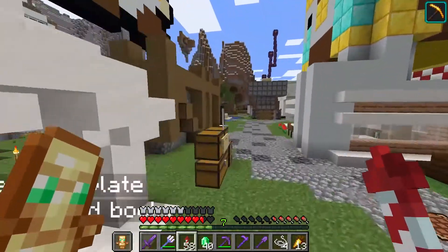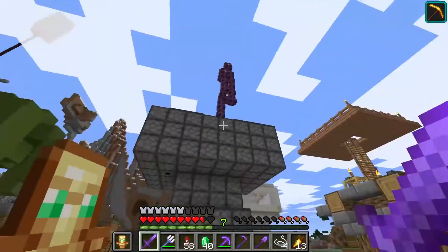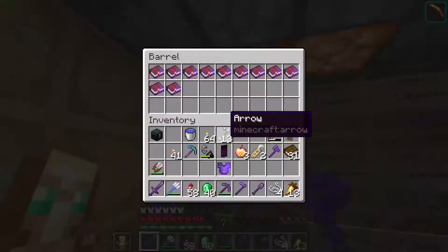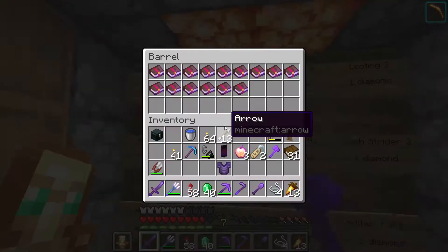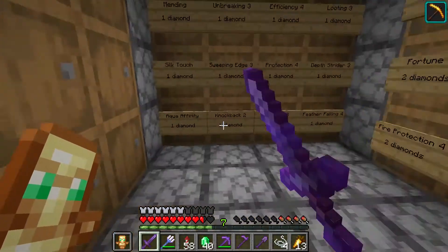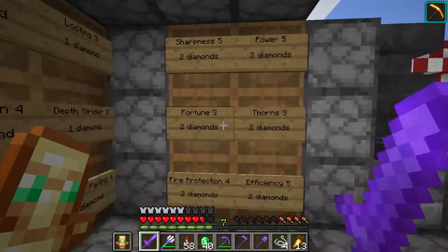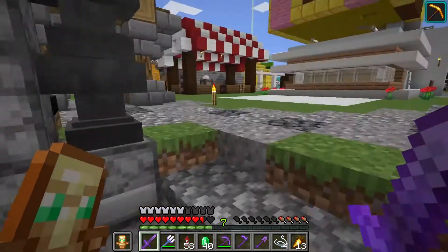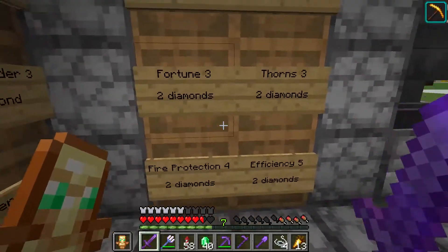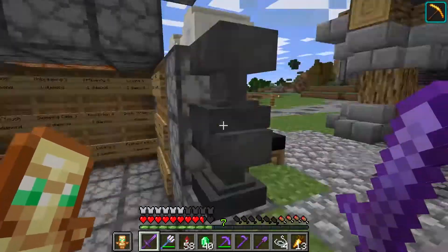So the shops that I currently own — this shop right here, which is this big anvil. We sell enchanted books, all types of enchanted books. We price them at one diamond for each book, and two diamonds for certain books, mainly because they're kind of a pain to get — my villagers don't really trade Fortune 3 or Thorns 3, so it is a little bit harder for me to get them.